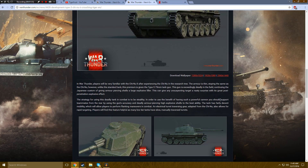In War Thunder, players will be very familiar with the Chi-Nu 2 after experiencing the Chi-Nu in the research tree. The armor is thin, staying the same as the Chi-Nu. However, unlike the standard tank, the premium one is given the Type 5 75mm gun. This gun is exceedingly deadly in the field, continuing the Japanese custom of giving armor-piercing shells a large explosive filler. This can give any unsuspecting target a nasty surprise with its great post-penetration explosive effect. The strategy for using this tank in combat is to be stealthy, supporting teammates from the rear using the gun's accuracy and deadly armor-piercing high explosive shells.